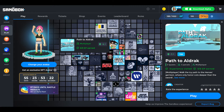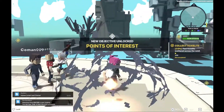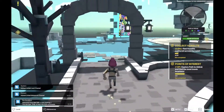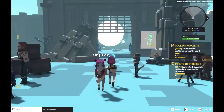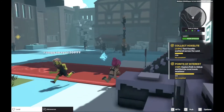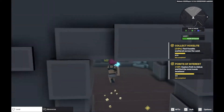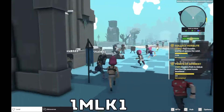In this video I will show you how to fast run Pass to Aldrag in the Sandbox project. I will show you how to fast move the fly.